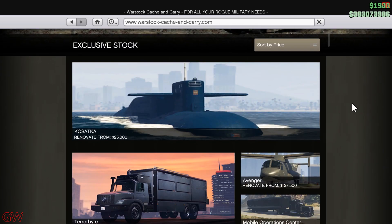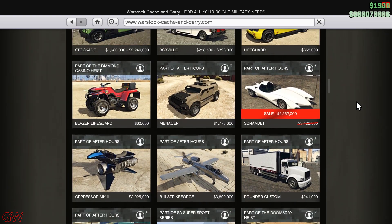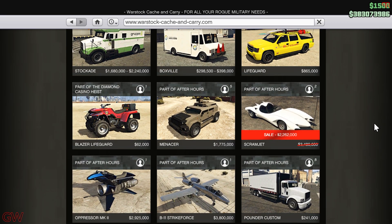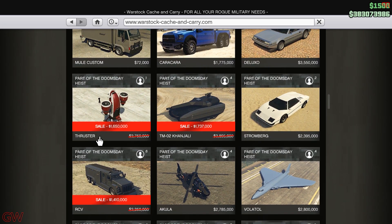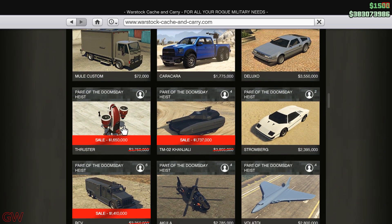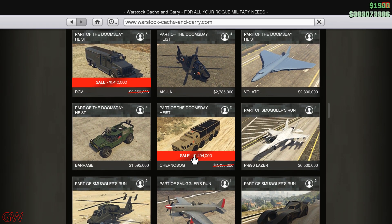Moving on to the Warstock Cache and Carry website, we have a few discounts going on. The Scramjet is on sale this week — it's more of a fun vehicle, totally depends if you want it. We also have the Thruster and the Kanjali on sale. The Thruster is absolutely useless, but the Kanjali is a better version of the Rhino tank, so it depends if you want a tank. And then there is the RCV, which is not that useful either.